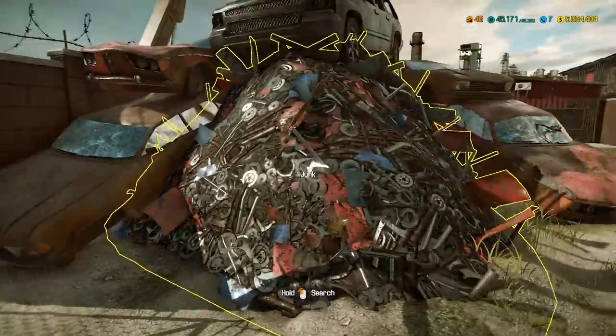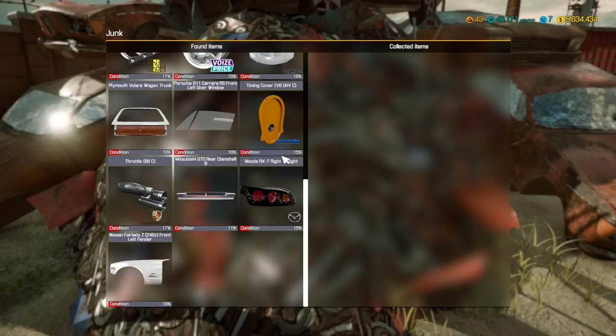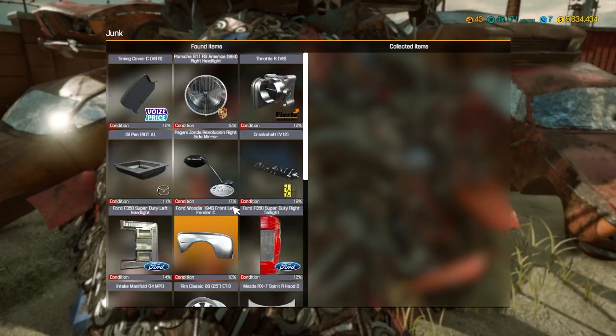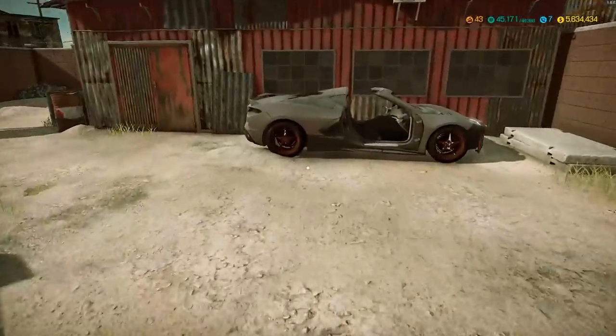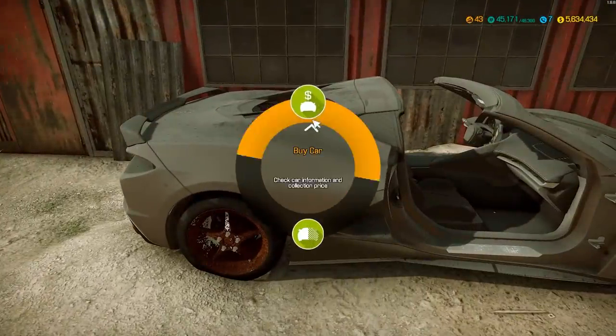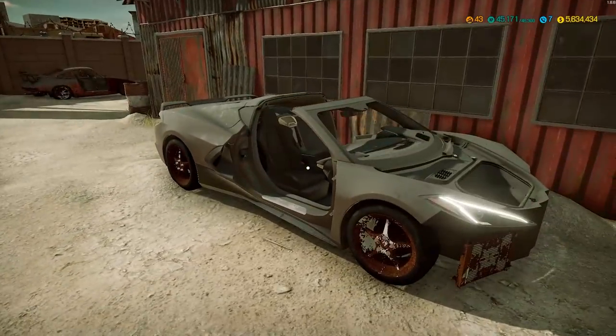And here we are in the junkyard. Let's see if we'll find anything in this pile of junk. That'd be cool if we found a barn map right off the bat, but no. I'm not going to make you guys sit through me digging through all that. What do we have here? This looks like the new Corvette C8 Stingray with white interior. Man, how did this end up in the junkyard so quickly? Car value $10,950 — they want $11,138. That's definitely wrecked.